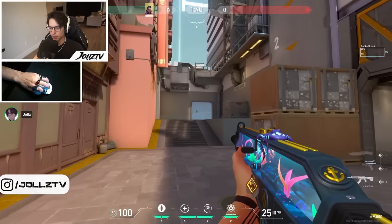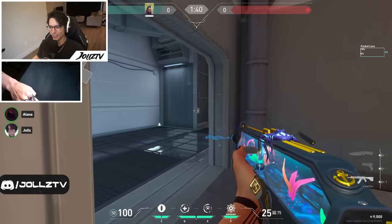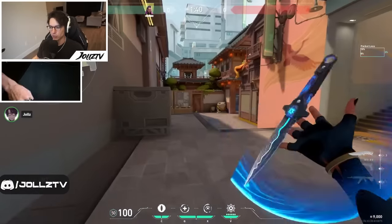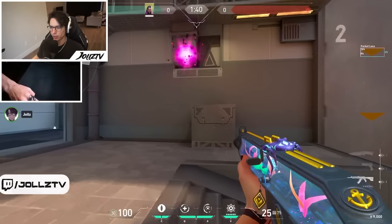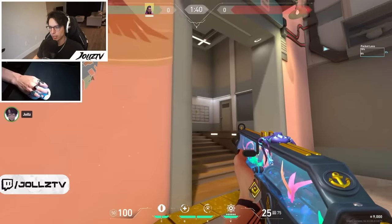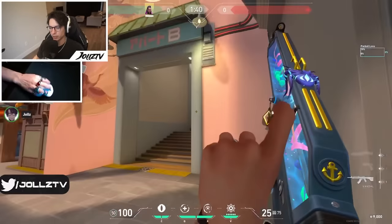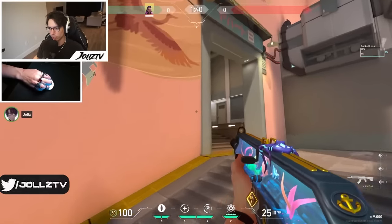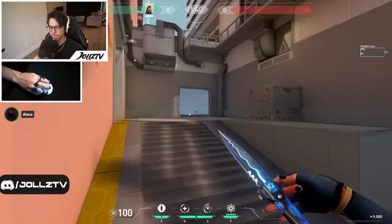Another thing noticed on attack side: you tend to go a little too fast — make your presence known, then run straight in and take the gunfight. Slow it down a bit. Going fast doesn't mean running it down; it means clearing close angles, checking mid, checking corners systematically before committing. Slow it down and really check your angles.